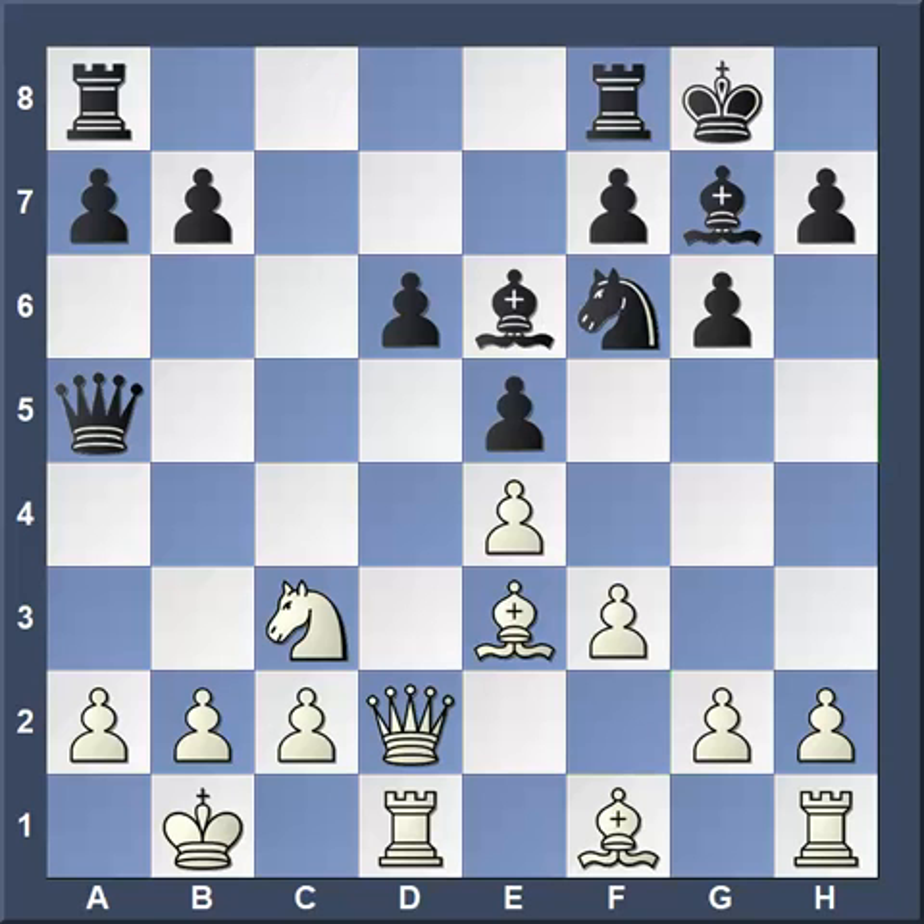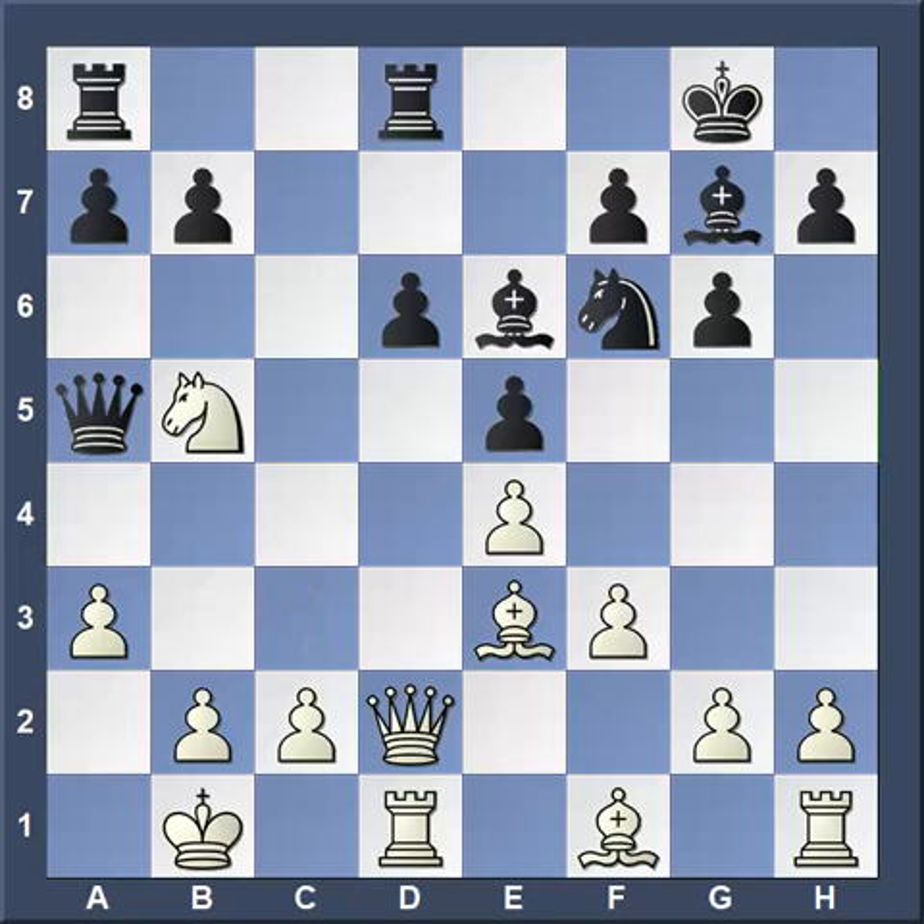Bishop e3, bishop e6. The d-pawn is hanging, but so is White's a-pawn. White decides to push the pawn to a3. We spent a pretty long time talking about the dangers of moving pawns in front of your king. Rook f to d8, and now the move knight to b5, which is offering a queen trade that Black probably should have taken. Because in the game, from this position, both grandmasters blunder.